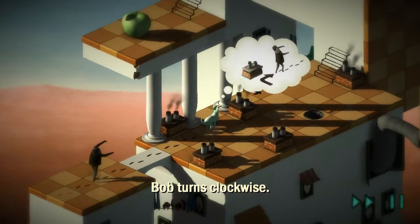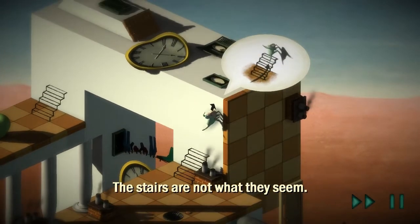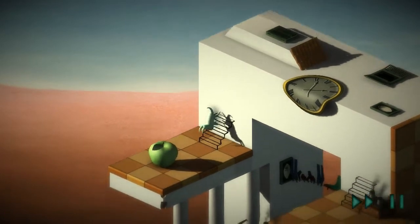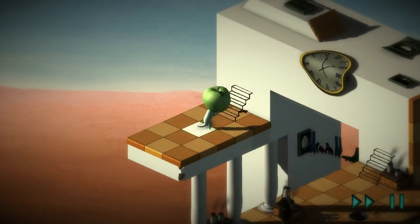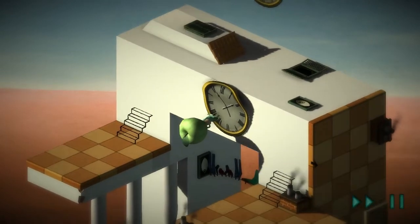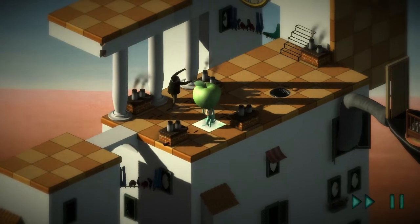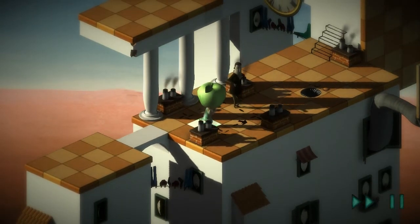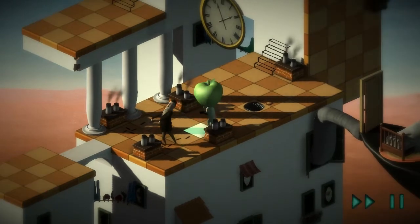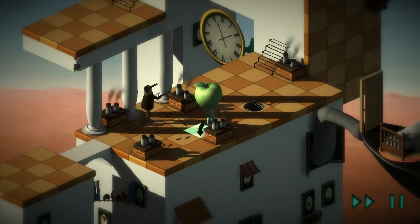Bob turns clockwise. The stairs are not what you see. I think someone's learnt how to say these words backwards and then it gets reversed — I think that's how they make it sound so weird and creepy. Very sinister. So he keeps going that way — how are we going to stop him from going that way?